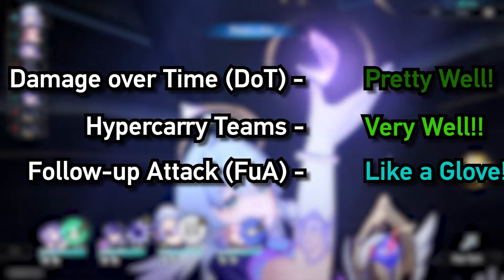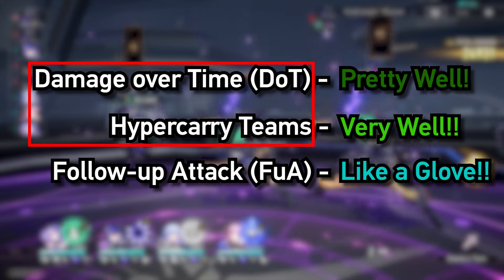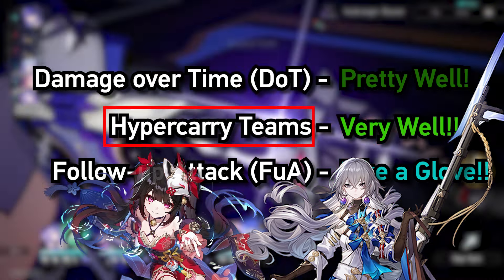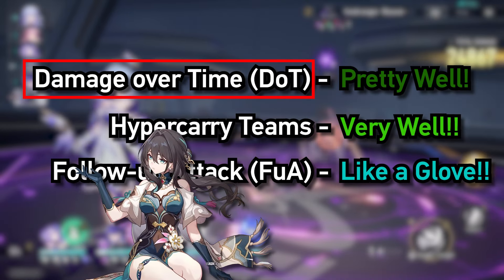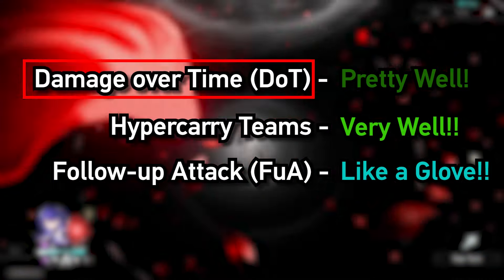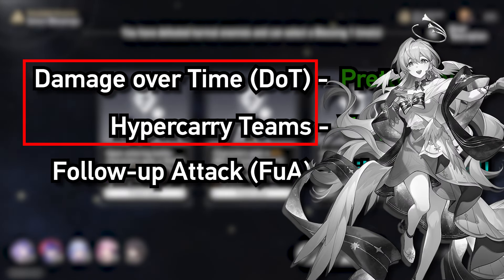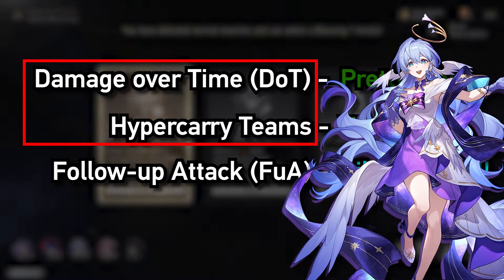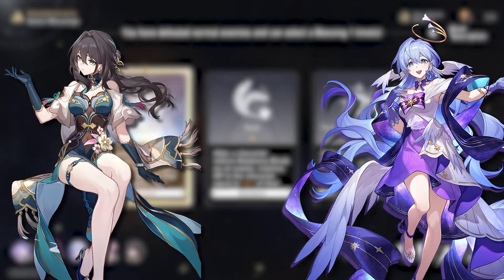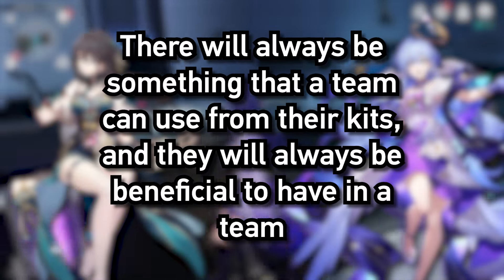I mentioned her performance in each team type because many people will argue there are better supports for those categories. Hypercarry players will probably say Sparkle or Bronya are better suited, while DOT players would go for Ruanmei or a debuffer like Pela instead. While those are obviously correct statements — those supports have kits more streamlined towards those playstyles — that doesn't mean you should outright disqualify Robin. Not everyone will have those other characters, and like I said, Robin is basically the second Ruanmei. Her kit will always provide your team something of use.